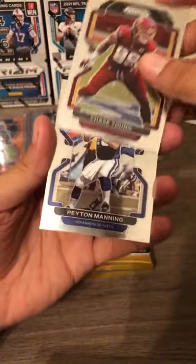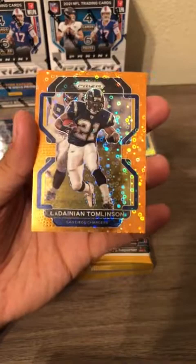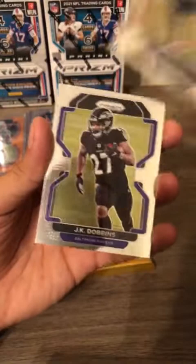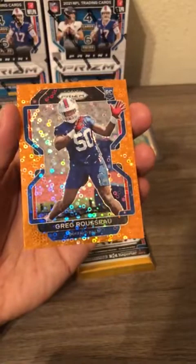Next card: Chase Young, Peyton Manning — one of the legends — Elijah Molden rookie card, and LaDainian Tomlinson orange disco. Second to last pack of the third blaster box: Akeem Hicks, JK Dobbins, Jameson Crowder, and Greg Rousseau rookie card for the Buffalo Bills — rookie card orange disco.